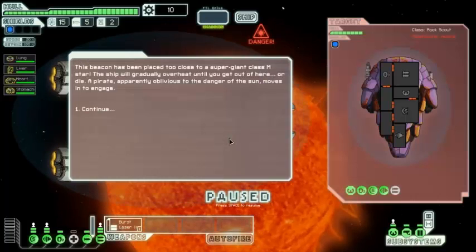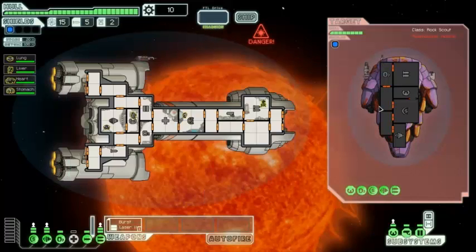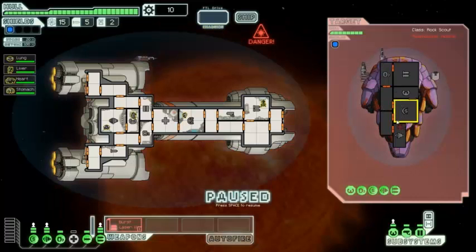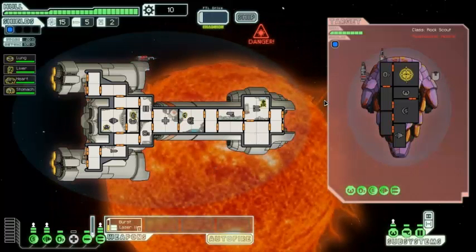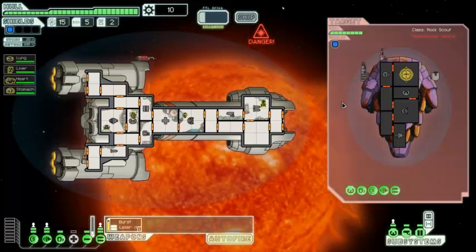Right off the bat — this beacon has been placed too close to a super-giant class M star. The ship will gradually overheat until we get out of here or die. A pirate, apparently oblivious to the danger, moves in to engage. He's got a heavy laser and some other weapons. We are going to take a lot of damage here. We'll have to focus on their weapons, and we've got that artillery beam, so we should be pretty good. Might be able to dodge the first attacks if we're lucky.